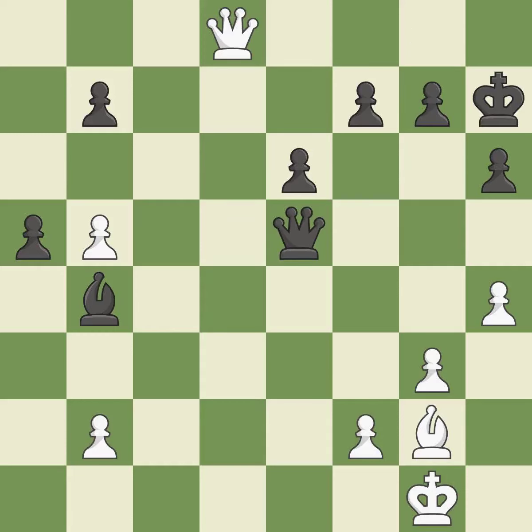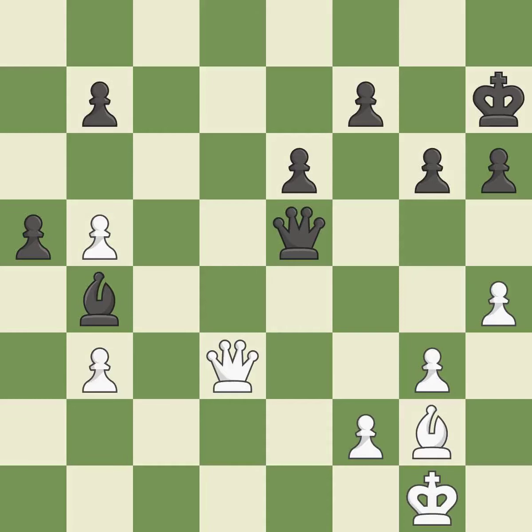This avoids the queen's check — ideal. This defends the attacked pawn; it is best. This prevents a queen on the other side from checking. The pawn is now on a safer square. This moves the bishop to a more active square, making it gain scope. This moves the bishop to a better location, allowing it to control more squares — excellent.